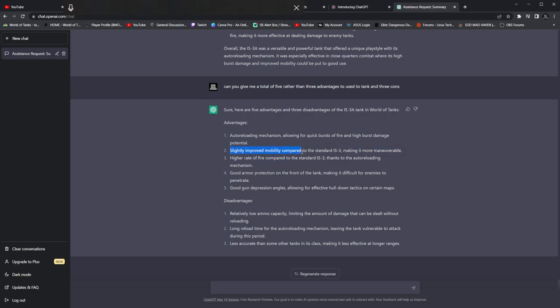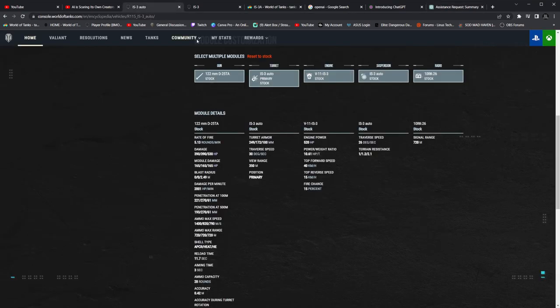The IS-3A has slightly improved mobility compared to the standard IS-3, making it more maneuverable. However, I want to double-check this because ChatGPT is based on the old system and it lies with confidence a lot of the time. The only way to verify is by double-checking yourself. The IS-3 auto actually has better forward speed and better track traverse — 26 in the IS-3 versus 38 in the auto.